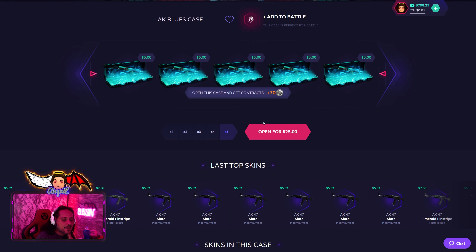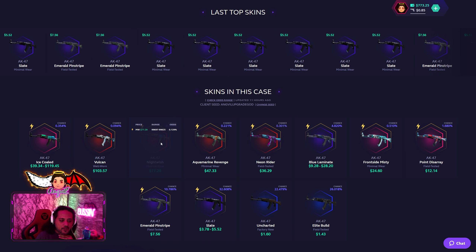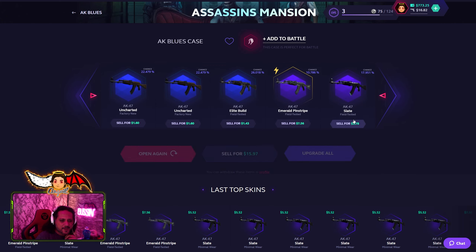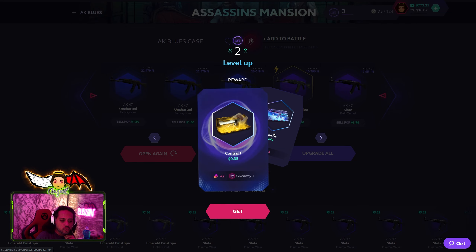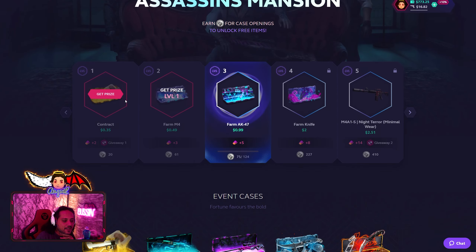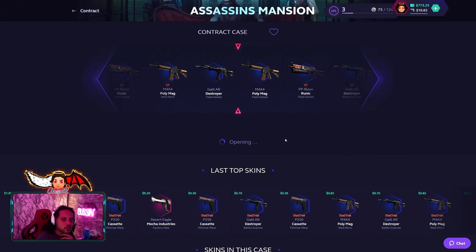AK Blues gives 14 XP per case. For five I get 70 XP — I'm definitely gonna do five. No profit, maybe — the Night Wish just passed. As you can see I unlocked two event tab rewards: I'm level two and I got a Contract Case for free and a Farm M4 Case for free. You can claim those by going to the Assassin's Mansion tab, hit Get Prize, then open the free Contract Case.